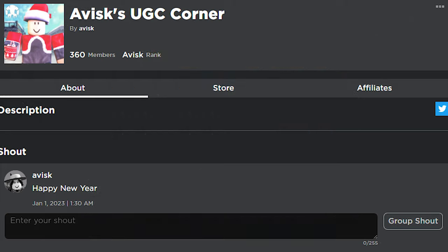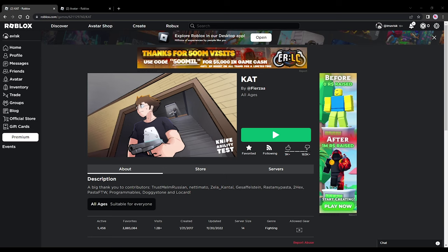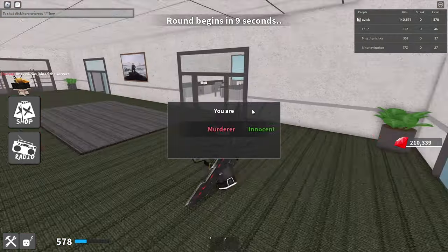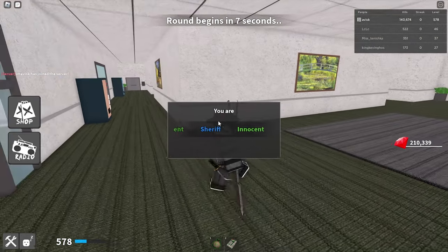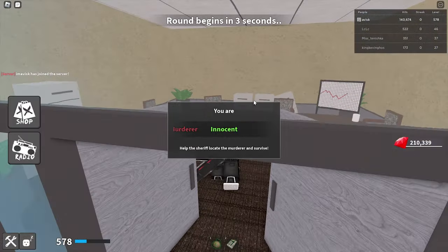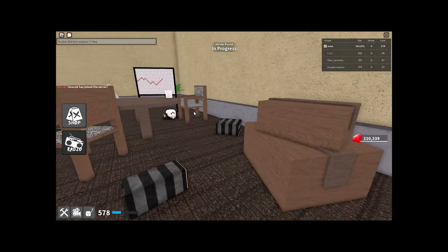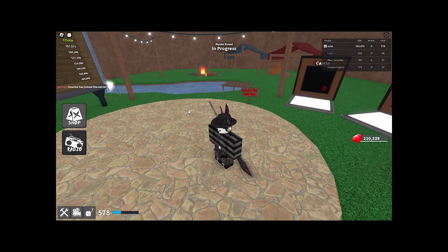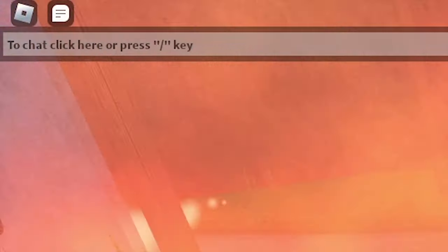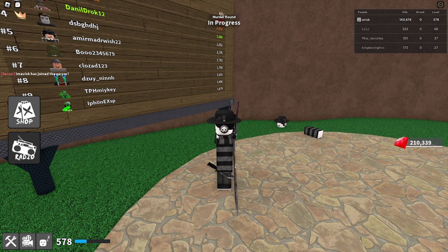If you want to support me even further, feel free to check out my UGC group — link is in the description. I make UGC items. With all of that out of the way, sorry for the self-promo, let's start the video. We've joined Knife Ability Test. Before we actually start playing, I want to go over my settings. You can reset quickly with the slash-die command — if you didn't know, just type slash-die and you take 999 damage.